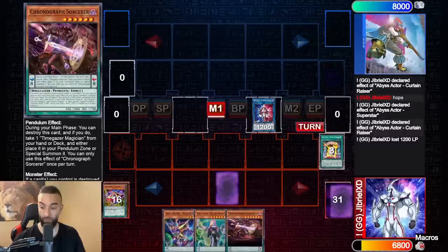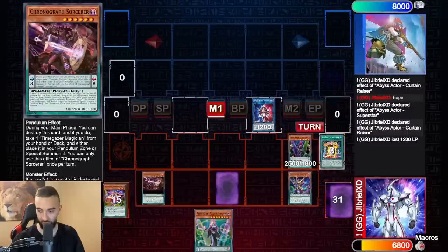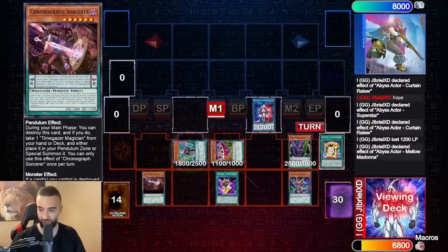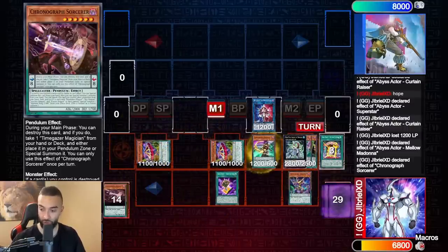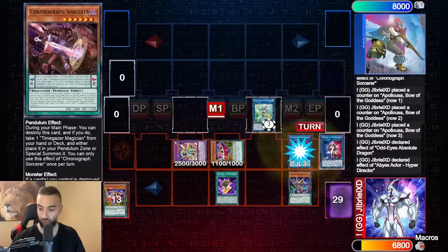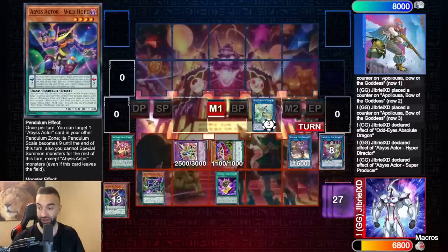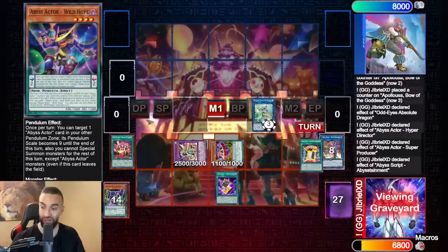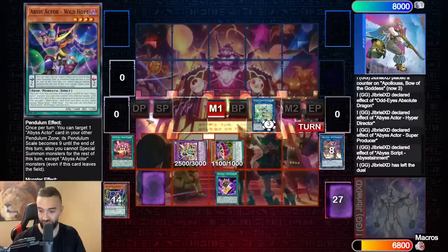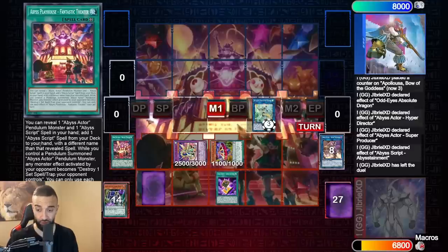We're only locked on pendulum summoning Abyss Actors — that's vital. We pendulum three Abyss Actors, trigger Madonna's effect, go into Absolute Dragon and Chronograph. Special summon Time Gazer, Apeloza for three, trigger the Vortex Dragon, go into Abyss Actor Hyper Director, then trigger the field spell combo.